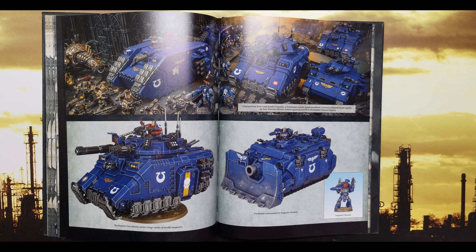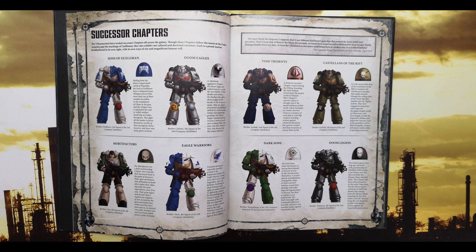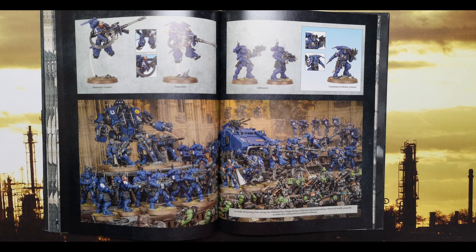The other entries in this book are specific Ultramarine characters and units. I hope that going forward with the rest of the supplements — for example the Dark Angels one will have the Deathshroud, the Blood Angels one will hopefully get the Death Company and Sanguinary Guard. I like what they've done because the Space Marines book was very incredibly bloated, but at the same time I don't like that you need both books.